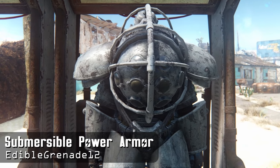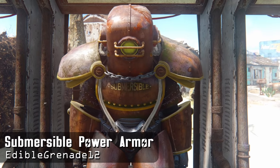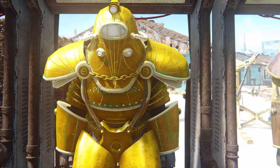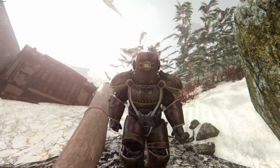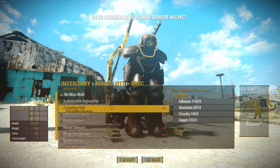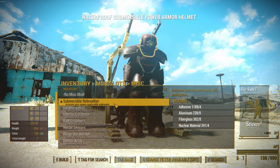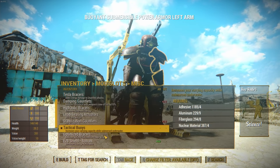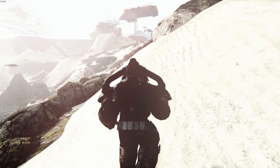At number 5 is another mod from Edible Grenade — the Submersible Power Armor. This one is inspired by the Big Daddies from Bioshock, and now it's been integrated perfectly as a power armor. The aesthetic from both Fallout and Bioshock are very similar, so it doesn't seem out of place here in the Commonwealth. There's quite a few snazzy paint jobs for this one, along with some custom modifications made only for this set which suit the submersible theme. For the helmet, the rebreather will enable you to breathe underwater almost indefinitely. For the arms, the tactical buoys will increase your carry weight but only while underwater. And perhaps the most useful one are the marine foils — they'll increase your movement speed while underwater.